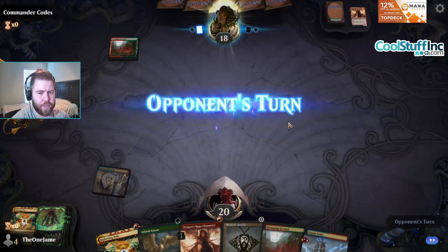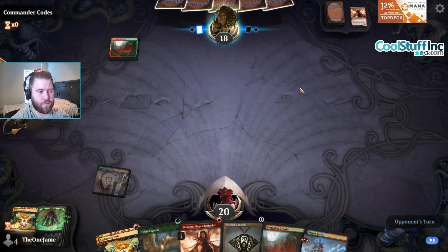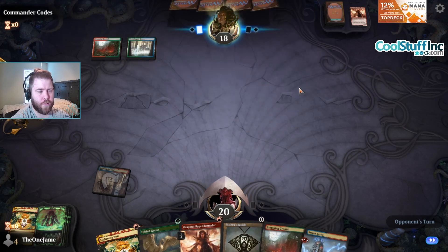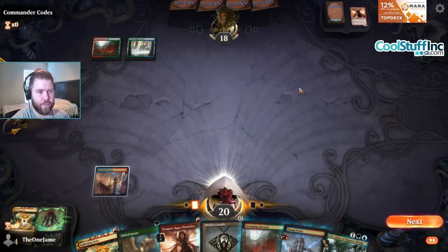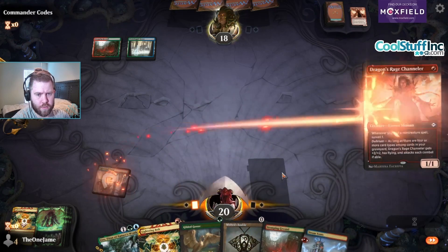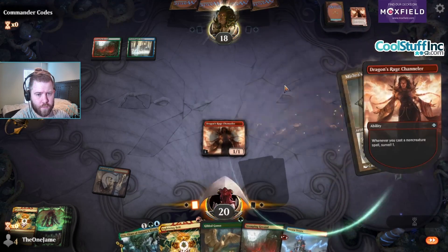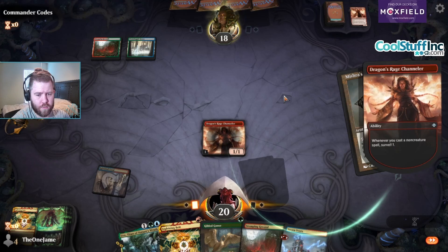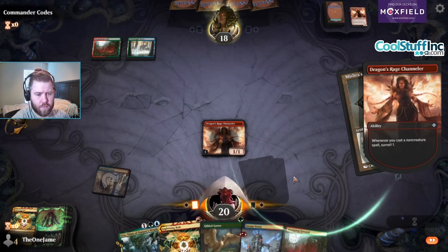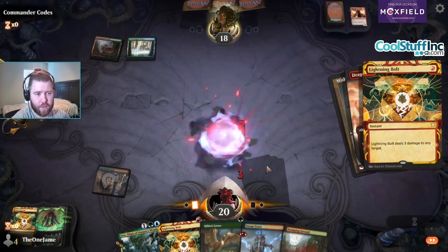I'll hold the Bauble for the Channeler, and in case we draw Ledger Shredder. Waterlogged Grove. Is it a mirror? Well, Uro's good in the mirror. So we'll go Channeler, Bauble, Goose. We'll stay at Memory Lapse. I'm gonna Spell Pierce this Bauble — they're gonna kill the Dragon Rage Channeler. Sure.